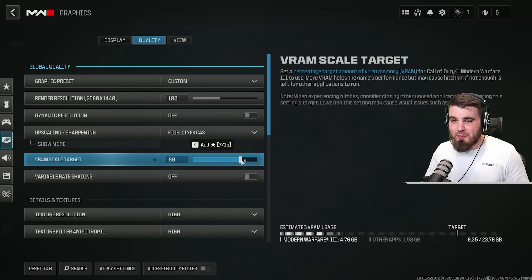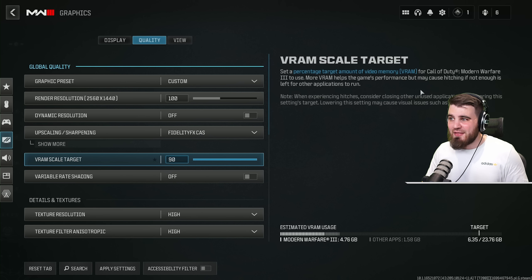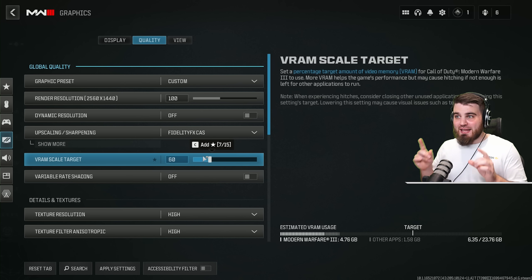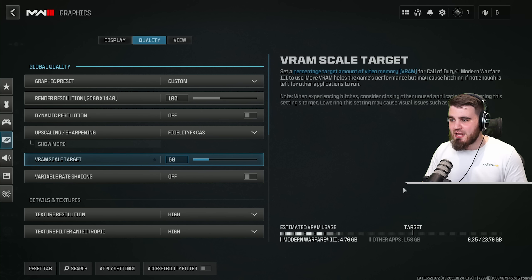VRAM scale target is a setting many people instantly max out so the game has the maximum VRAM possible, but that's not good advice — it can cause hitching and stuttering. Instead, set it to around the amount of VRAM the game actually needs to run. Since we're turning many settings down, around 60 is a good option, giving a bit of breathing room without pushing the target too far right and causing hitching.